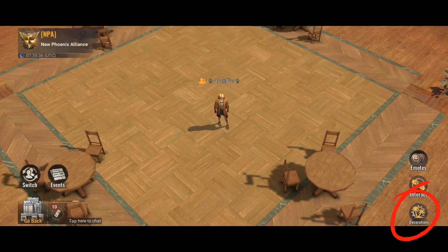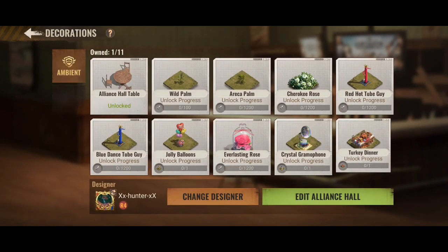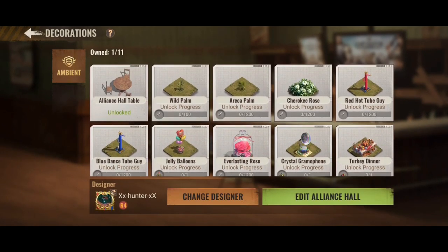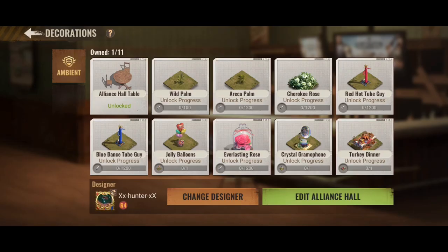Next, the screw is for the decoration. Here we can upgrade the building by donating the screw that we got, and the benefit for donating the screw is we get speed ups.